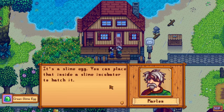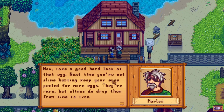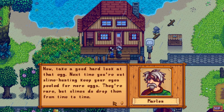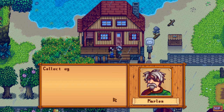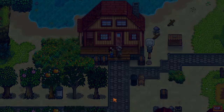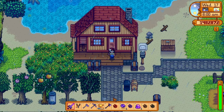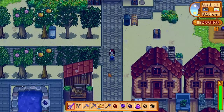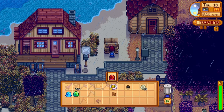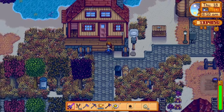Once you have built your first slime hutch, Marlin will come visit you on your farm and give you your very first slime egg, which is pretty cool. Once you have a slime hutch you will also be able to get slime eggs from defeating slimes — it only has a one percent drop rate, but there are so many slimes in the mines you are bound to find quite a few. You can either turn those slime eggs into actual slimes or you can sell them.